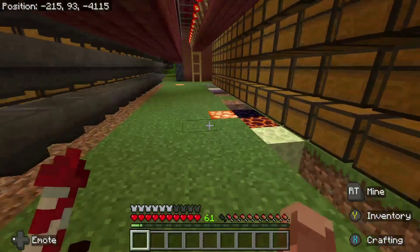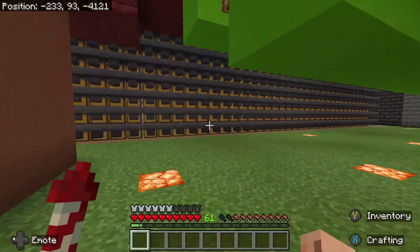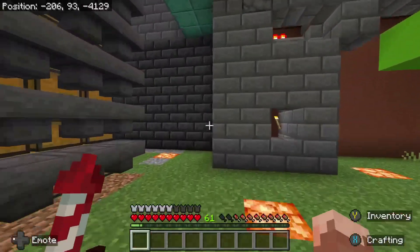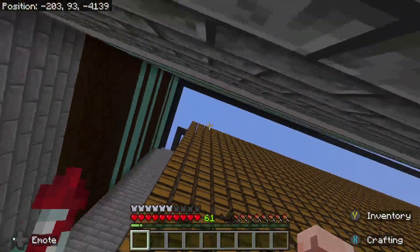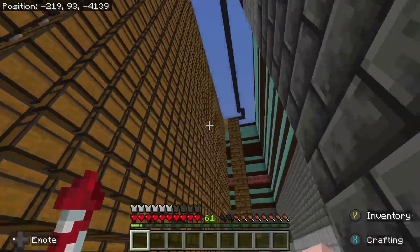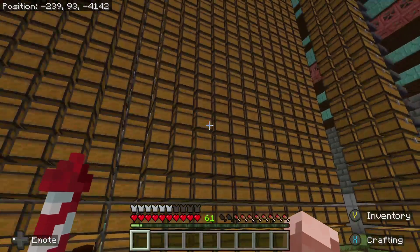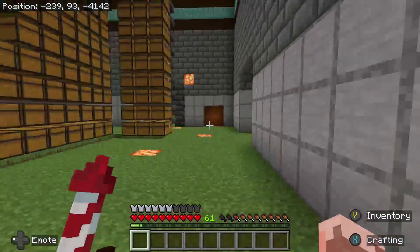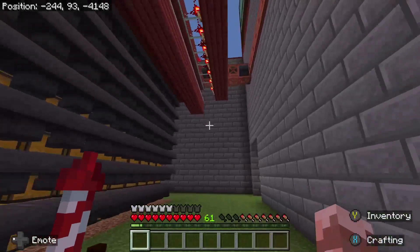All of this stuff is sorted, it's just not placed on the floor yet. Then over here we have our wood storage — and by wood storage I mean literally all of the wood, from all the logs to all of the wood to all of the planks, every color. Then over here, this is our new one.